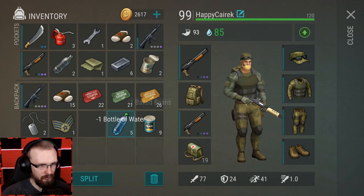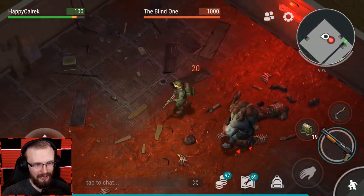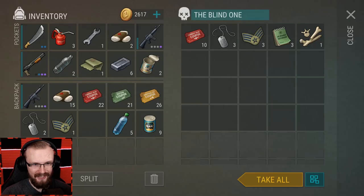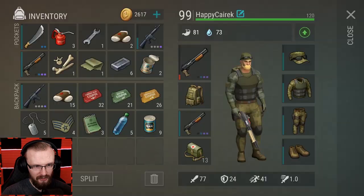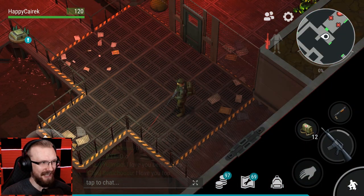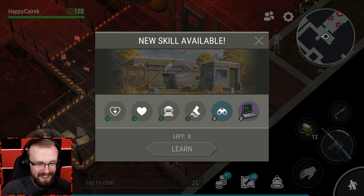I'm at the blind one's place - let me heal up a little bit because my character might get hungry during the fight. Here we go - we're gonna kill the blind one and get the things. We just killed the blind one! Let's take everything we got from him. We got another bone, which is very nice. Let me get rid of these two empty bottles to pick up my bone. I just unlocked a new skill - let's open it up.